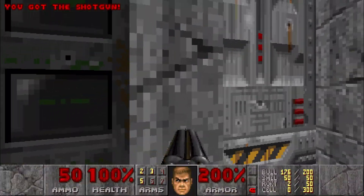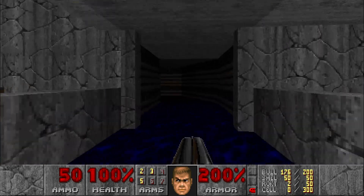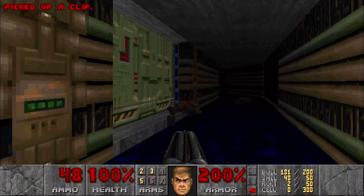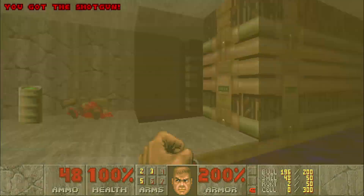Now that we have the red key, we can come over here and open these bars so we can hit this switch, and now we can go to the other side. Would you call this a sewer? I think this is a sewer. I'm not sure — I might need to double check my Civvie Sewer Authenticator.